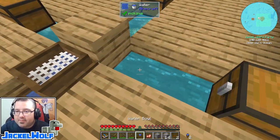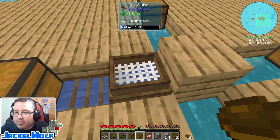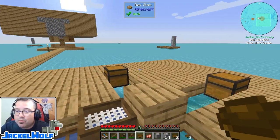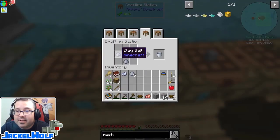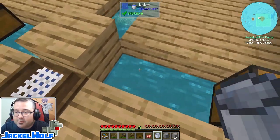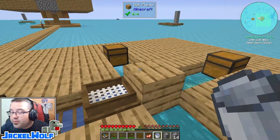We can keep using this wooden bowl to fill up the sluice, but that's a really slow process - we're only getting about a quarter of a bucket every time we use the bowl. More efficient is making ourselves an actual bucket. We've got two choices: a very simple one is the clay bucket. To make a clay bucket it is three clay balls in a crafting table. Previously clay buckets had to be fired, but in this pack we can actually use it right away to fill up our sluice.